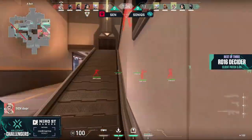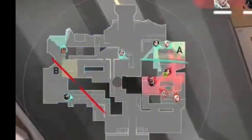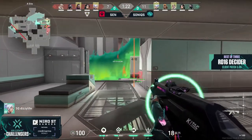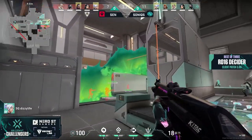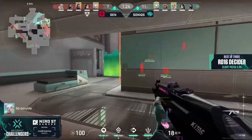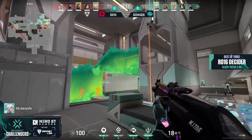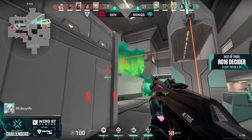Once again, the round analysis begins with a look at Iron, who has their toxic screen bisecting A while using their own presence to gather information on B, giving them a strong global presence across the map. This will come to doom Sentinels by slowing them down long enough for a highly reactive Sonics to rotate towards A and meet the death ball stack, who have only shown a recon bolt to betray their presence. Still, Iron raises the wall and Sentinels stop in their tracks, but information still betrays their numbers to Sonics' defenders as they hear the deployment of a leer, a slow warp, and an updraft — so there are at least four people here.